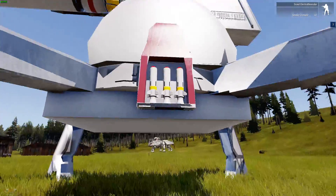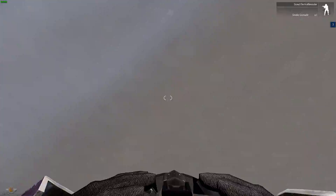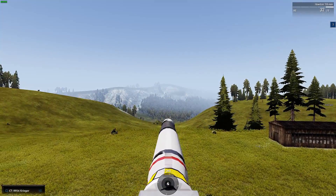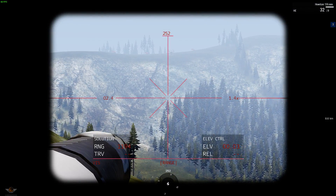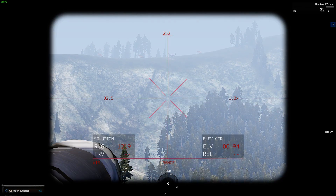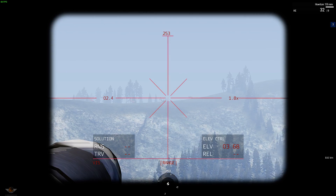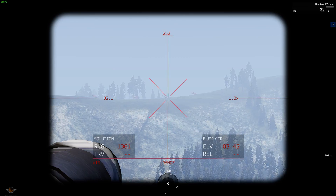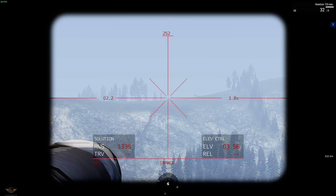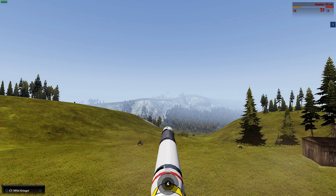Moving on to the next one - you can see the ordnance just there on the side. We'll try and range it - plus and minus to zoom in. All we actually have to do is page up and page down. So let's drop it down just a little bit more. Range is 1.3 again. You can see how short the shell went. Best thing to do, I find, is to go on to third person.